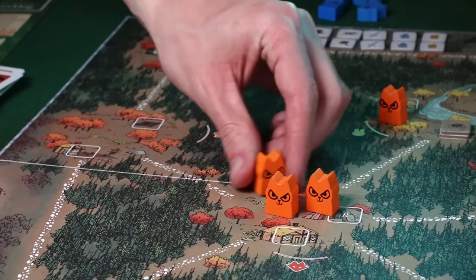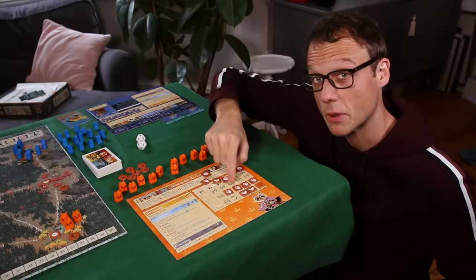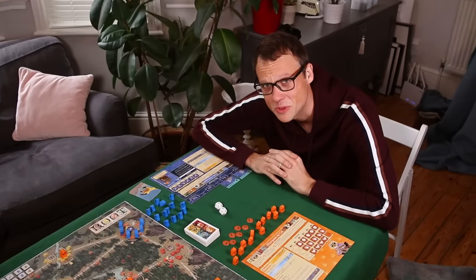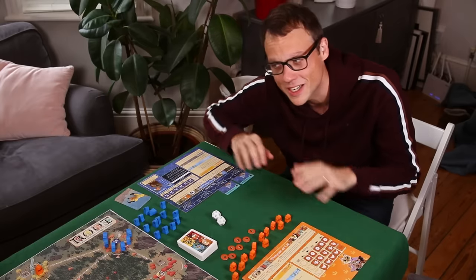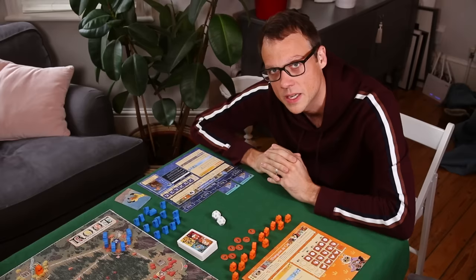By building a variety of buildings you'll be very strong, but by building a lot of one kind of building you'll get the most victory points that will ultimately win you the game. Now these cats already have more rules than some board games Shut Up and Sit Down recommends, so if this looks like your preferred level of complexity, I can only apologise, because by the time we're done going through all of Root's factions, you might be dead.